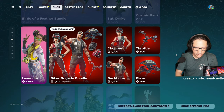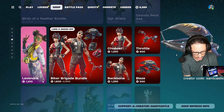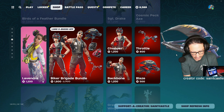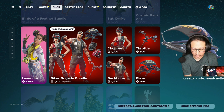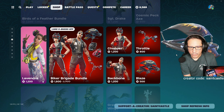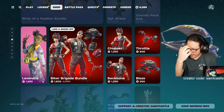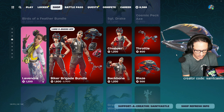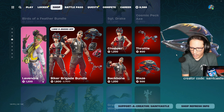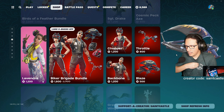It's new, that makes sense. Let's check out the Biker Brigade. The new ones sometimes don't come back. Just put 'biker' — nothing came up. Blaze — been in the shop 13 times, not bad, not rare. I'll probably not get that one — I'm only getting the ones that haven't come back much and have been out for a long time.